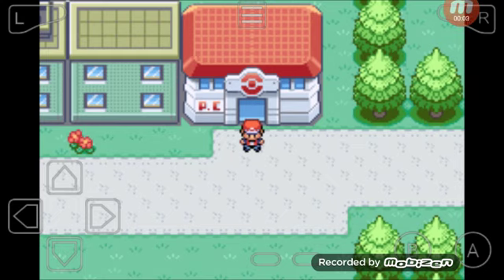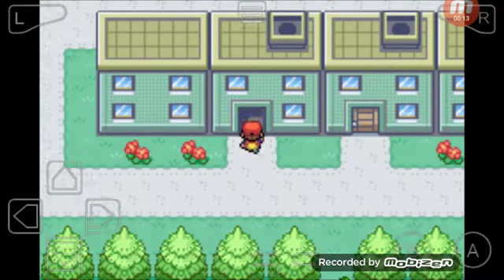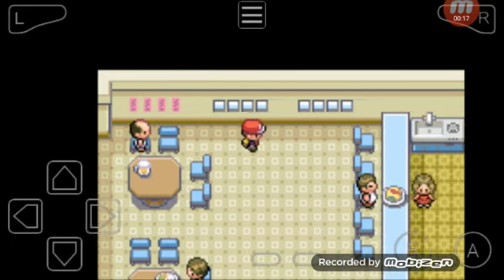Hey guys, what's up, welcome back. In this video I'll show you how to get a Coin Case in FireRed/LeafGreen. Go here in Celadon City, go this way, talk to this guy, and he'll give it to you.